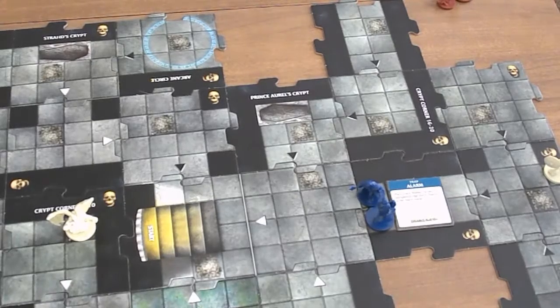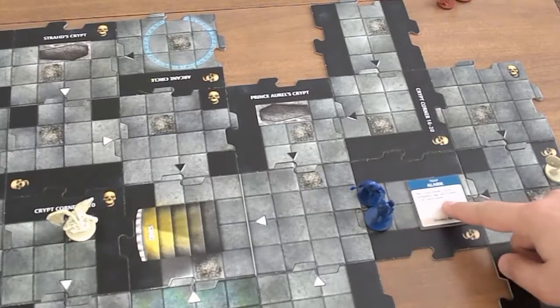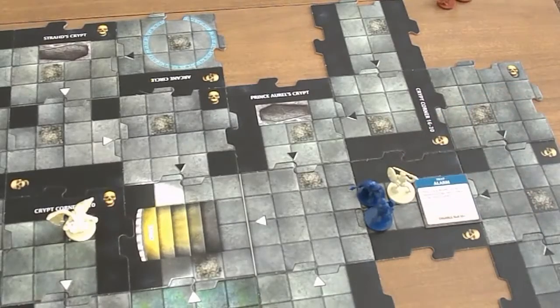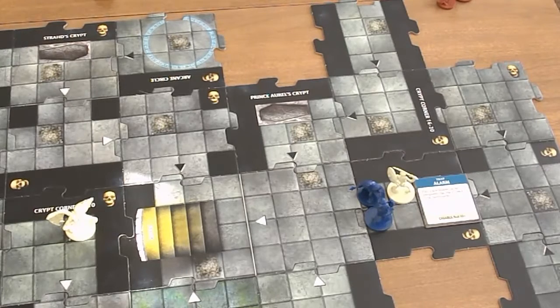He moves and slices — this could be game. I've got to place a new monster, I'll place that there. So he moves there. I will have the skeleton attack Thorgrim, and it is a 1 — so it misses.